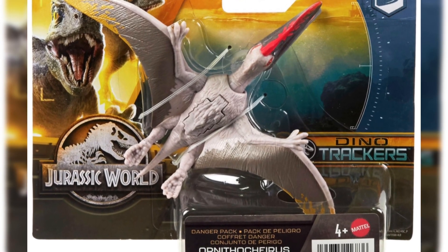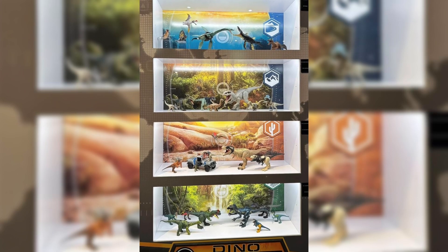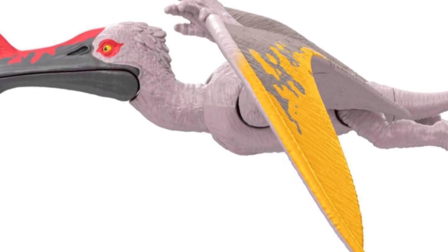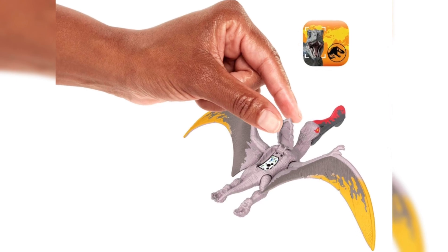Everyone, so we finally have in-box images of Ornithocyrus and Velociraptor. We now know the biomes, although we already technically knew the biomes from San Diego Comic-Con. You can see Ornithocyrus in the top and Velociraptor in the mountains area. We've had images of them for a while, but the box images only got released today. You can find them on Smith's Toys.